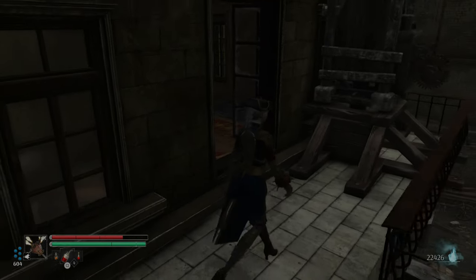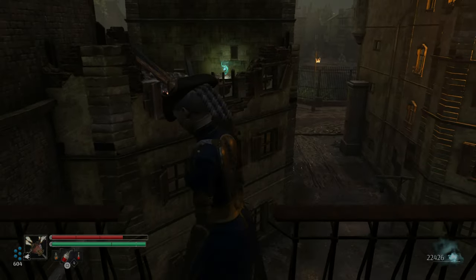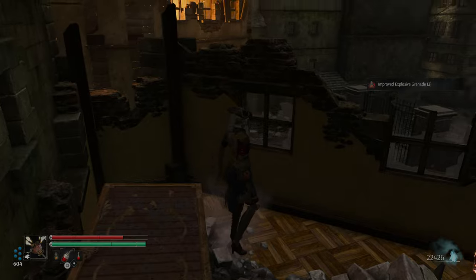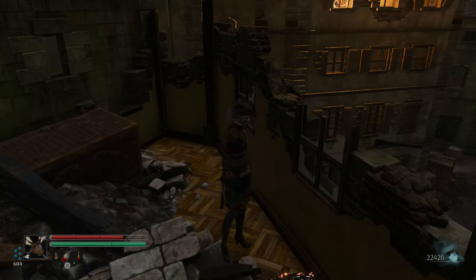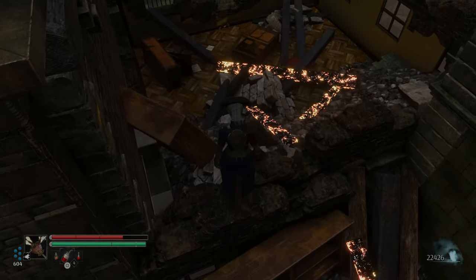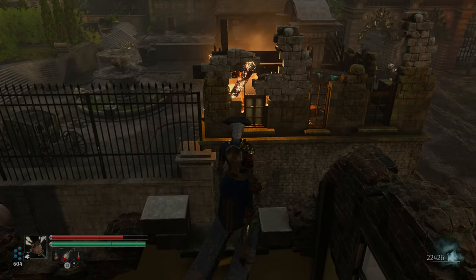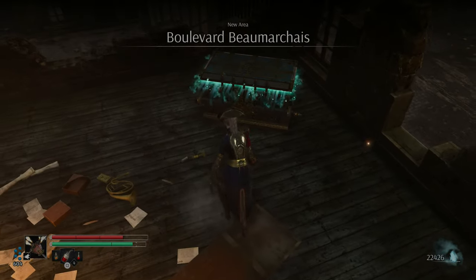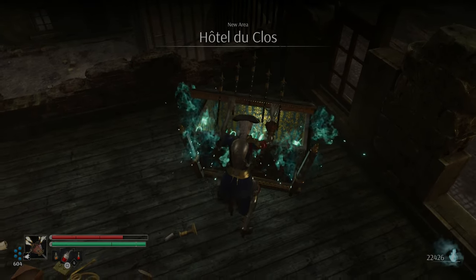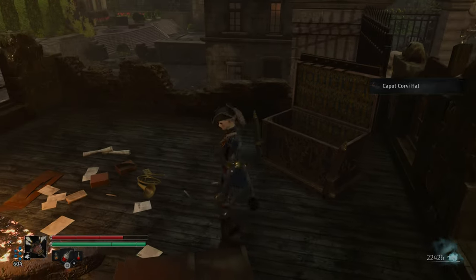I kind of backtracked a little bit, and there was a door that I had opened with another key. I think it was called the stained key. I will put a note with all of this and what to do in the video. The stained key opens another door that you get another piece of the DLC armor set. Let's see what's in here. I think that completes the armor set now.